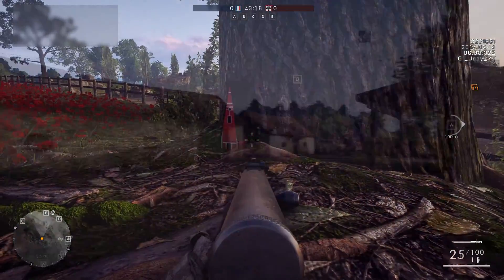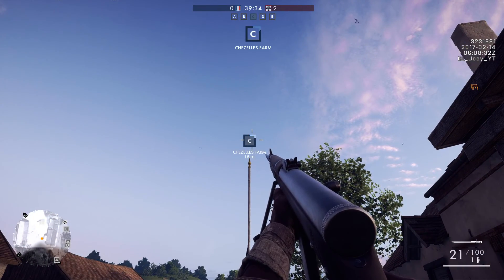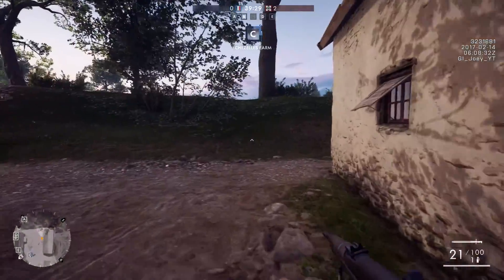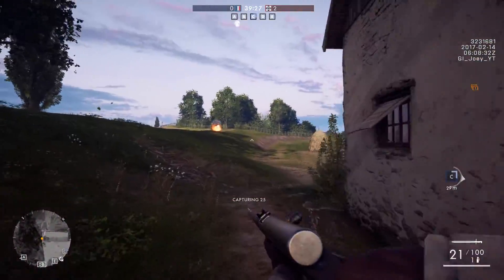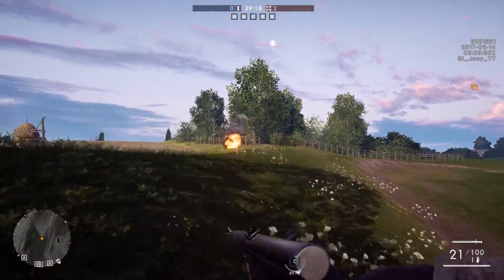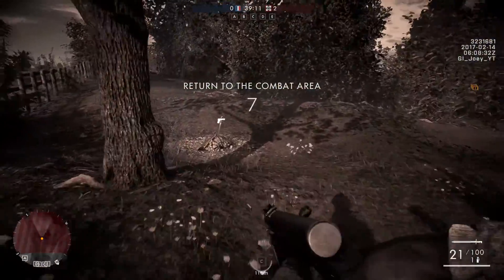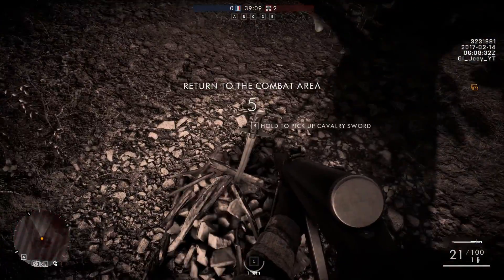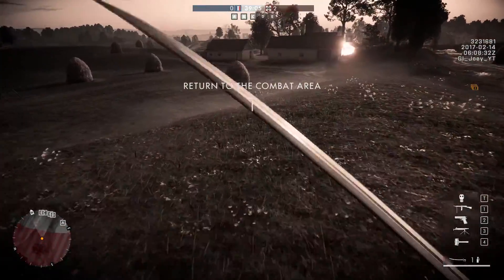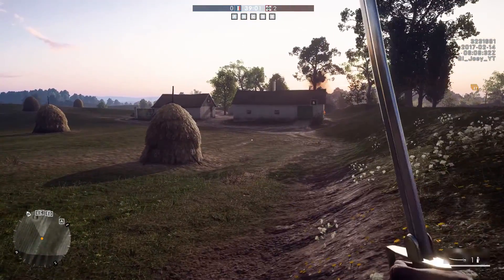The next one is the sword. I've seen a lot of stuff on YouTube about easter eggs that don't exist in Battlefield 1 — people create easter eggs by editing and stuff like that. But this easter egg is real. You can find a sword near C on Rupture. Go down to the woods behind C and you will find a sword stuck in the ground. You can pull it out and use that sword — it's out of bounds, but you can pick it up and get back on the map in time.